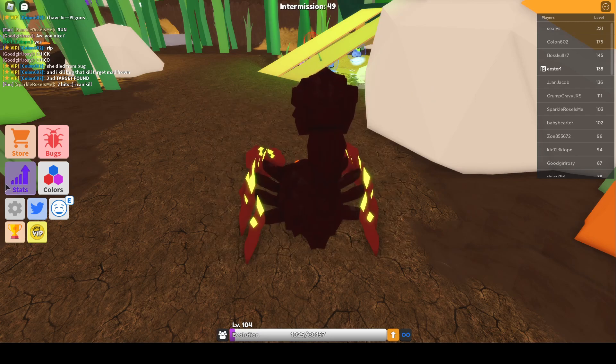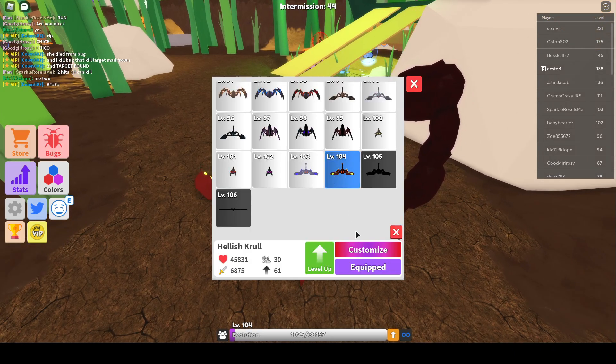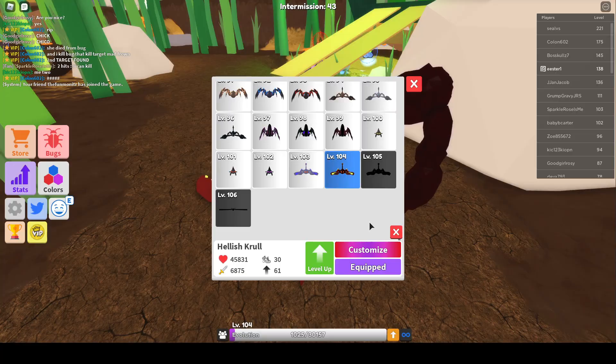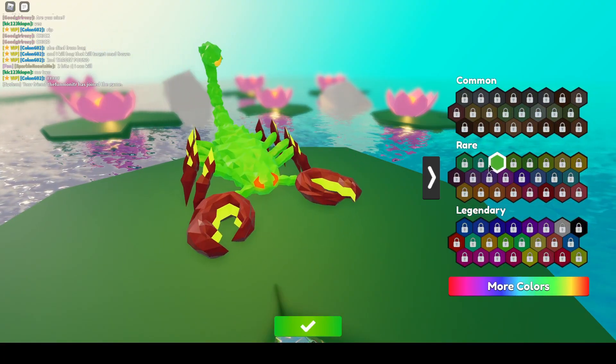Which you basically just use to customize your bug. You press bugs, click on the bug you want to customize, then press customize, and then you could go to like color 1, press this — I already got green.